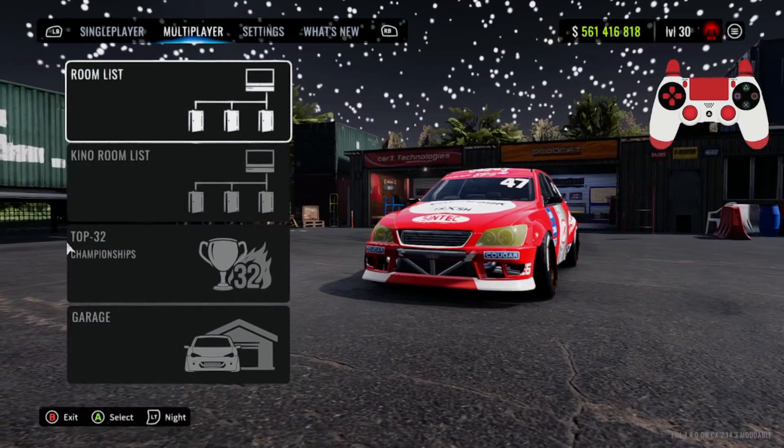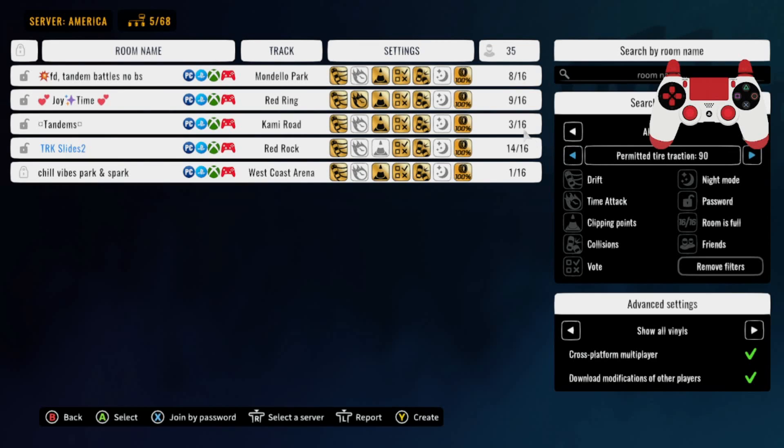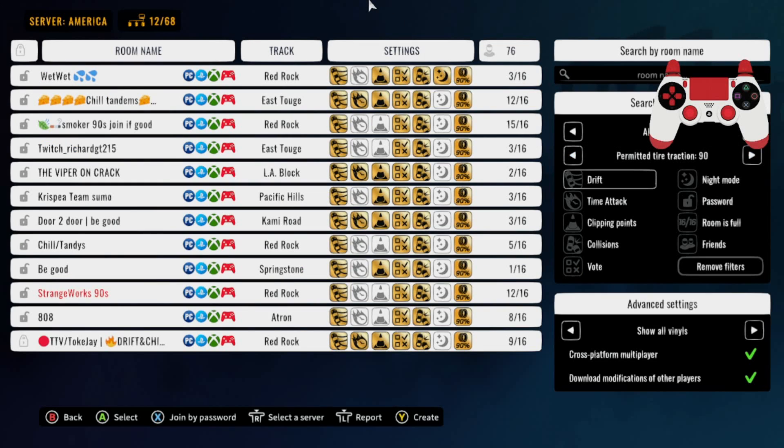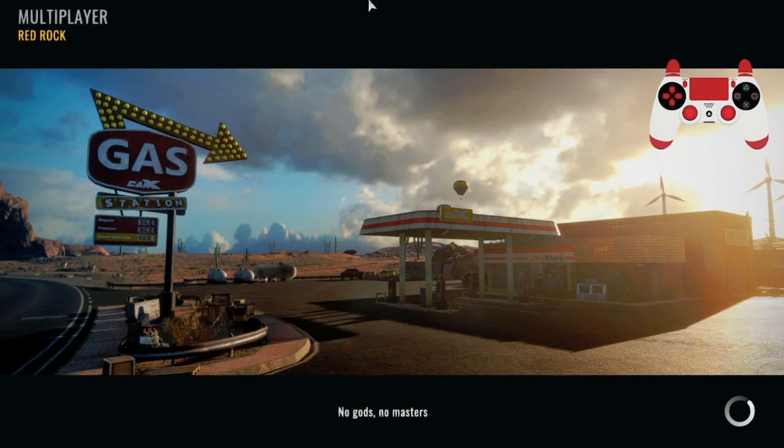Now I'm going to go to multiplayer, go to room list, and find a 90 adhesion lobby where I can hit some clean tandems. We got an East Toge lobby — I think I'm going to join this 90 adhesion lobby right here. Let's see how it's going in here.